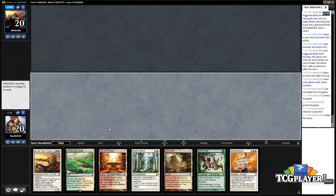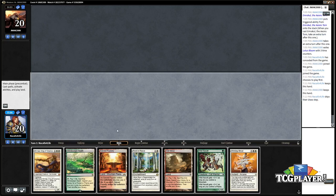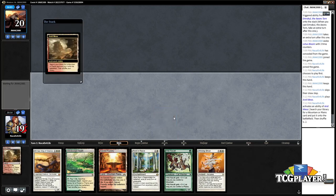All right, so we have Nacatl, Rest in Peace, Brimaz this time. It's basically the same draw as last time except we have Rest in Peace instead of Stony Silence, which is maybe a little worse because they can still sack the artifacts to cycle and draw cards to try to find the Echoing Truth. So I'm going to go green-white first.